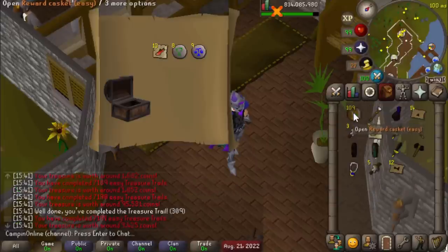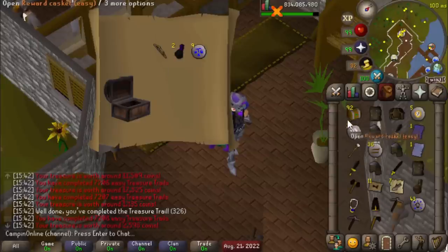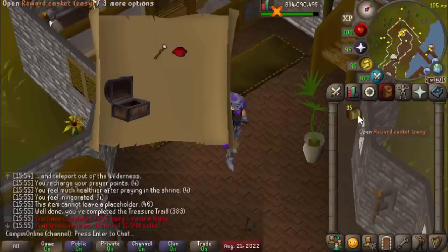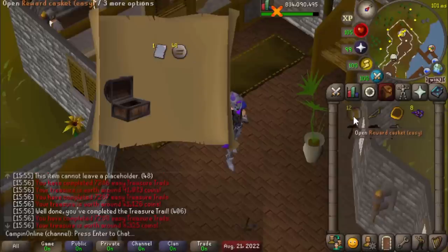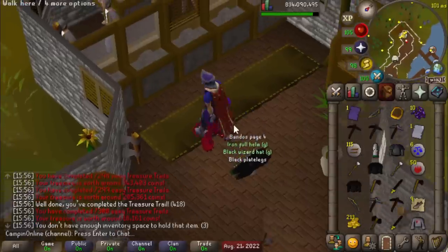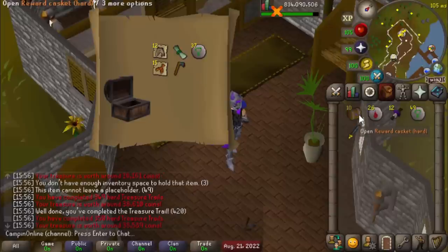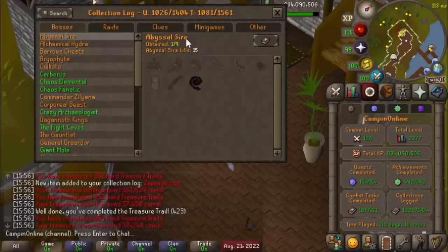Man, I can't believe dig site teleports are still worth so much after the Ring of the Elements was released. There we have it, 7,300 easy clues completed, and we are just missing the monk robe top now, so I am very happy with getting that Cape of Skulls. We've only got a couple hards here, but let's see if we can yoink something new — and we can, Zamorak Coif, nice.